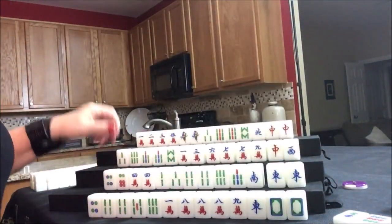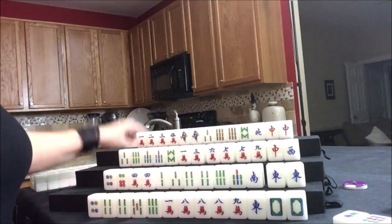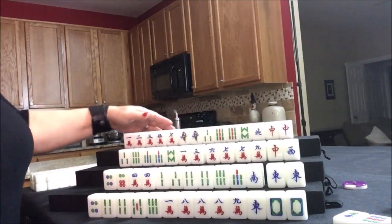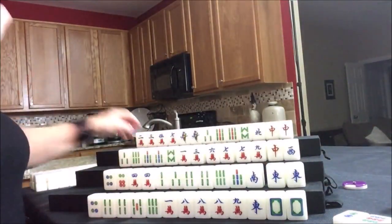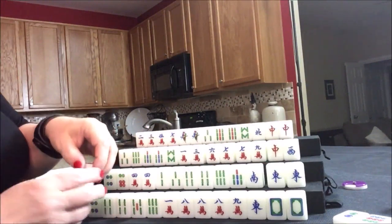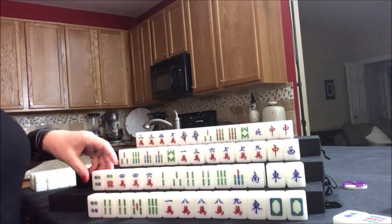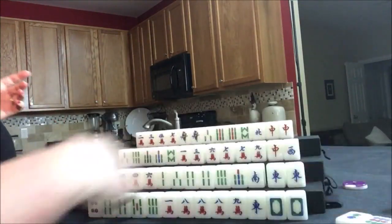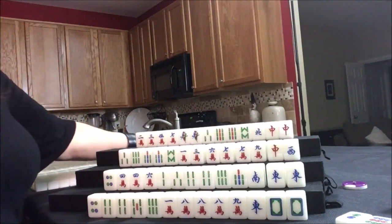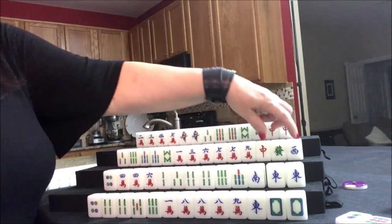Draw for west — eight dot. Nobody wants dots. Drawing for north — seven crack. Drawing is not going well. We've got a mixture here, let's discard the one crack. Drawing for east — two dot, discard. There's already one out. Drawing for south — six crack. Let's discard the six dot. There's already sevens out — seven dots and an eight dot — so chow potential is way down. Green dragon — that might help with a half flush. Half flush is one suit with winds and dragons.